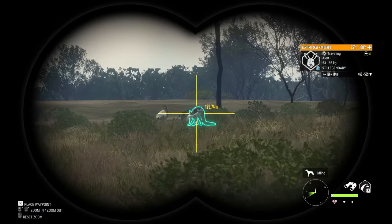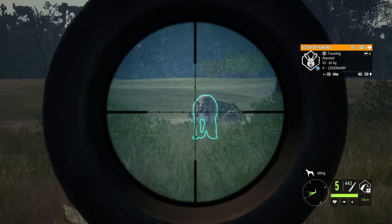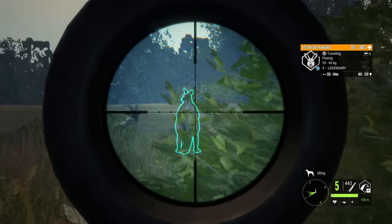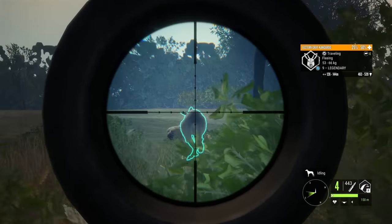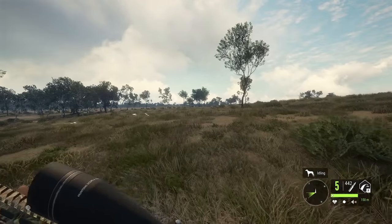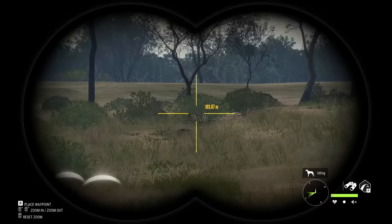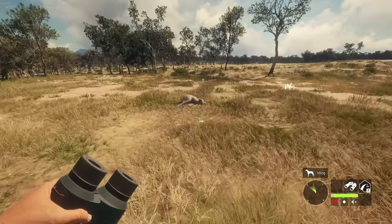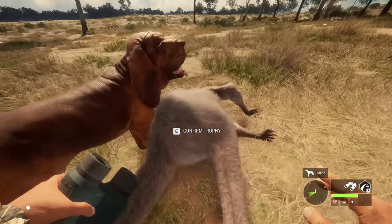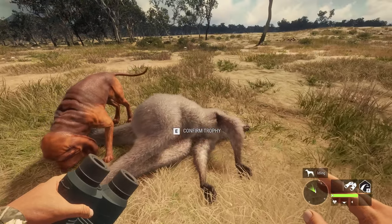From what I have seen from other content creators, this really does look to be an animal that trolls quite often. So I'm not exactly hopeful that this thing will end up making it. But we somehow managed to pull that shot off — I don't know how we did it. That thing was about to dart and I took a really risky shot, and it looks like it paid off. There is our level 9 kangaroo on the ground. That is super cool. Let's see if this thing makes it. From what I've seen, they seem to troll a decent bit.